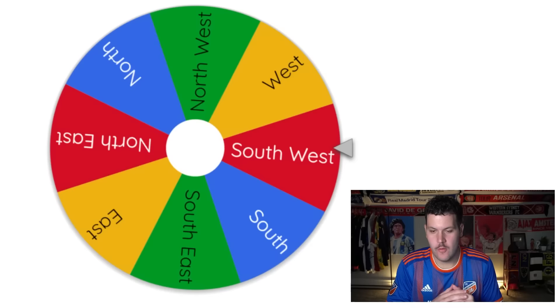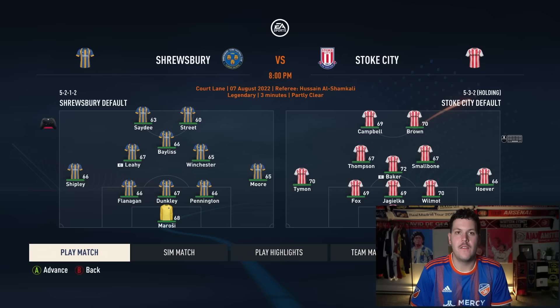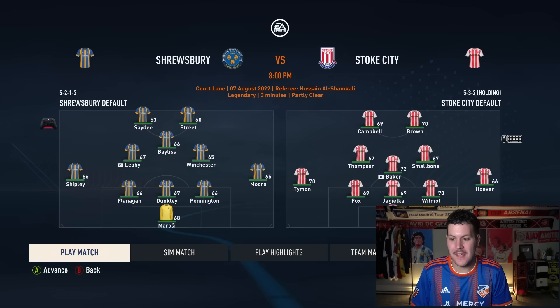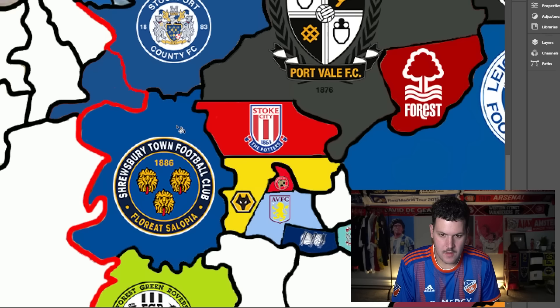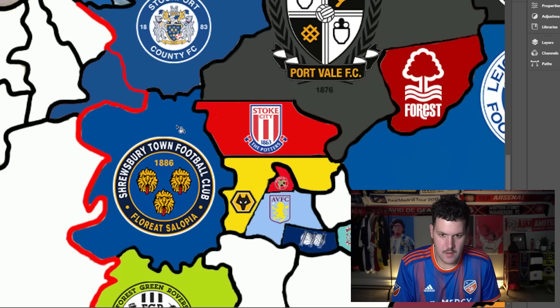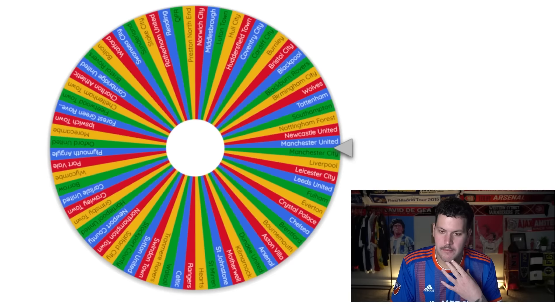Stoke City are drawn heading southwest toward Shrewsbury Town. This is massive — a Stoke win opens up the entire western part of Wales. They win comfortably. Goalkeeper Marisai at 68-rated joins Stoke. Shropshire is now Stoke's, and if they can get themselves west, a lot of upgrades become available.